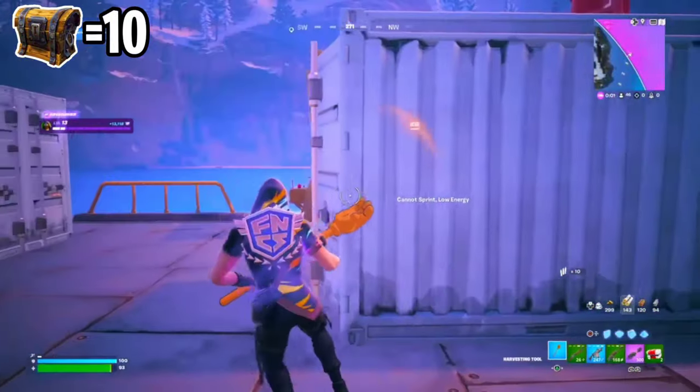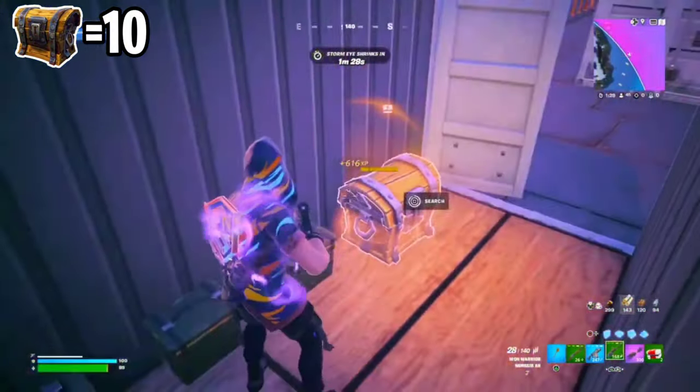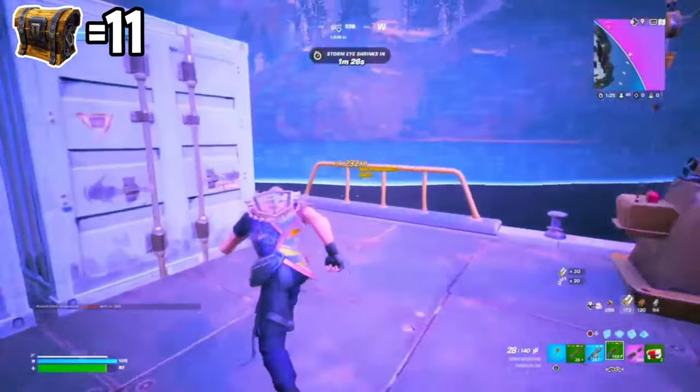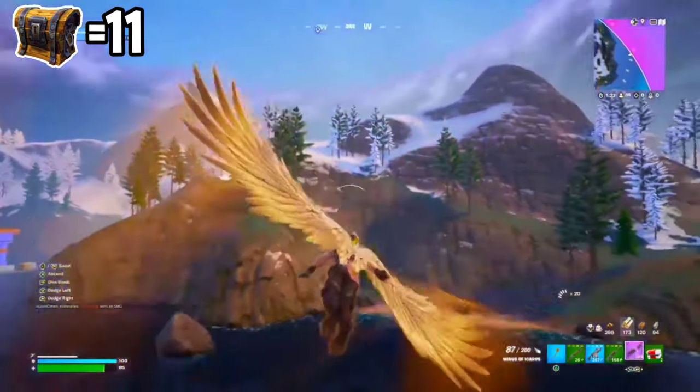This is our last location — it's inside this container. Here we find our 11th chest and also four ammo boxes. Let me get out of the storm quickly.